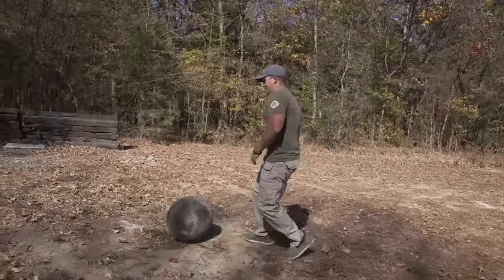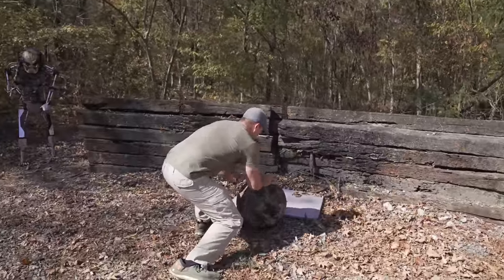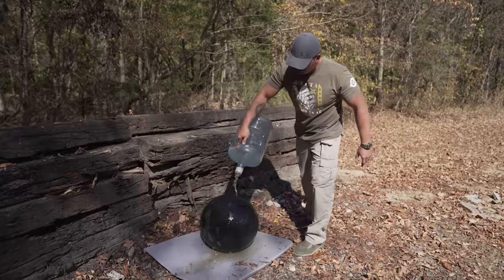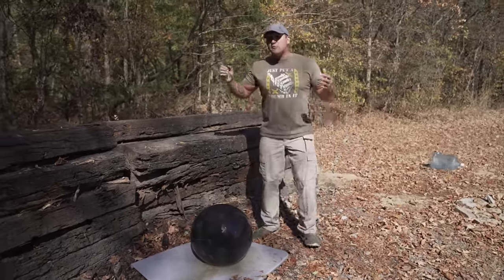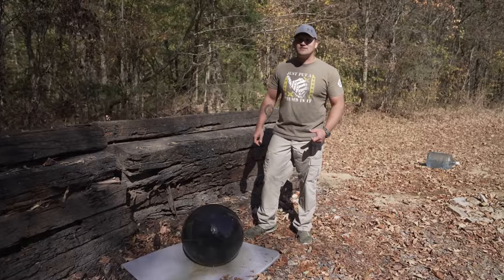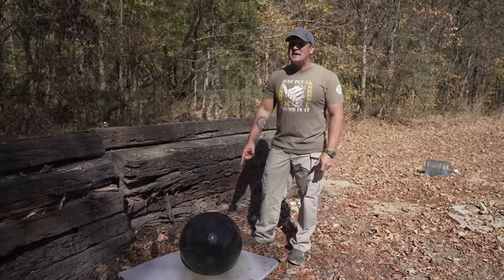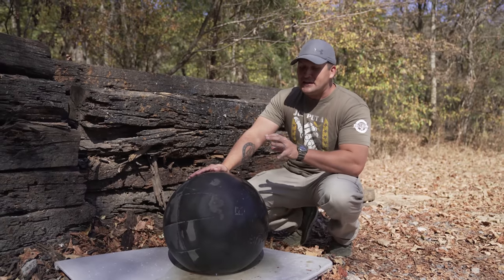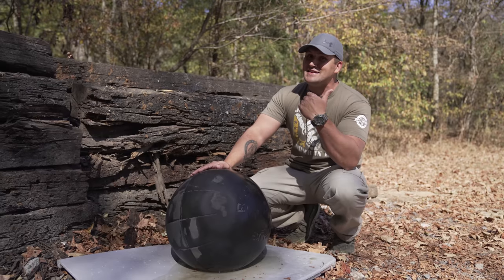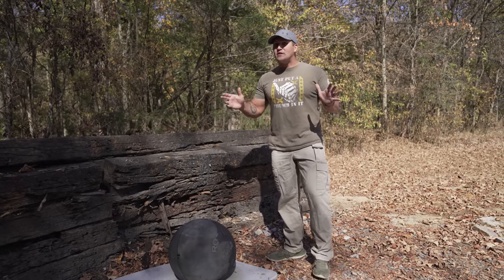Soccer would be a lot more entertaining if they used one of these balls. So this is a Rogue Fitness 200-pound Atlas stone. The other Atlas stones we have shot on this channel were solid concrete. This Atlas stone is six and a half inches of rubber all the way around surrounding an iron core. Because this thing is mostly rubber, I'm definitely going to keep my distance today just in case we were to have a ricochet. The concrete Atlas stone stopped quite a bit — I am really curious to see what this thing can stop. So let's go get set up and get started.